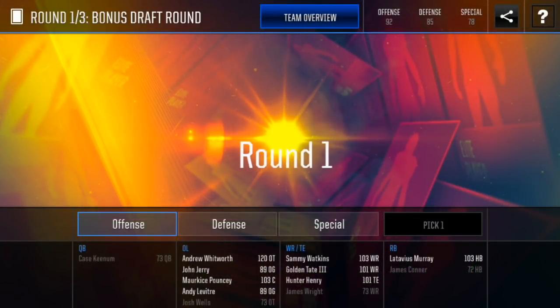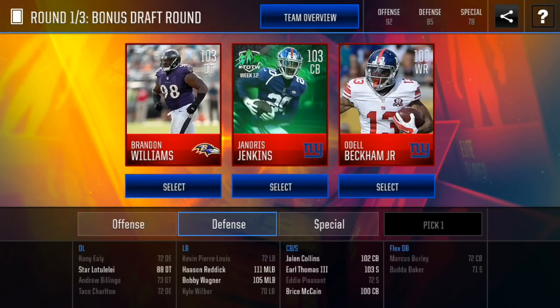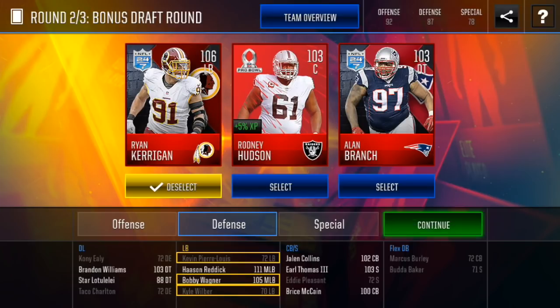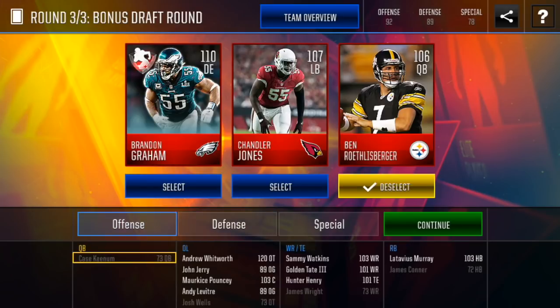Alright, here with the overtime rounds — give me a quarterback. I think it's all elite rounds too. Hopefully we get a quarterback or else I'm gonna be screwed. We got a d-tackle, which we have one but it's only a gold, a cornerback, or a wide receiver. I think we need a d-tackle since we only have a gold so far, so I'm gonna grab that. Round two — give me a quarterback! I don't have a quarterback yet, and it's gonna go into the final MVP round. We can either take a 106 linebacker or a d-tackle — I gotta go with Ryan Kerrigan. If I don't get a quarterback here I'm not sure what I'm gonna do. Oh — we got a quarterback, thank god! That wasn't a very good MVP round, that was a weak MVP round, but that's okay — we got a decent looking team.